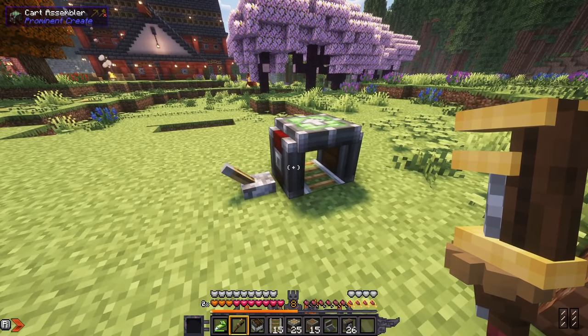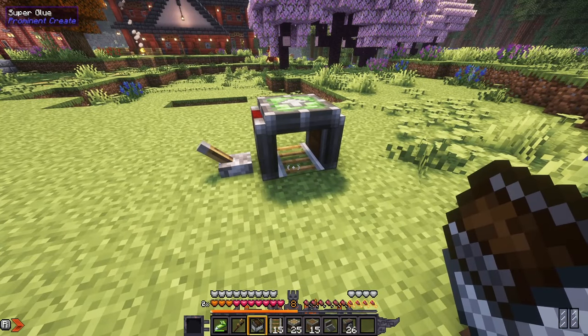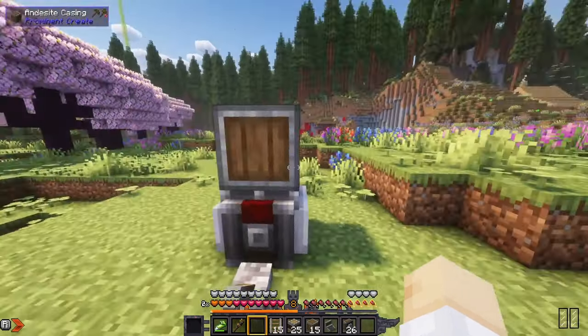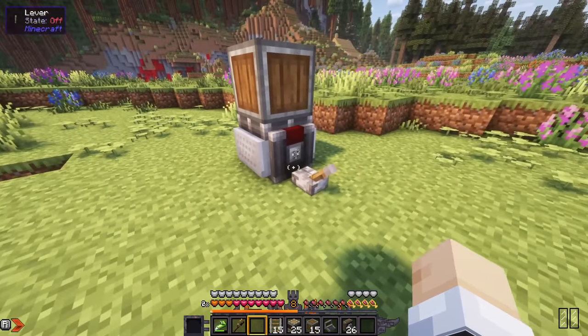Now we've turned the power off and placed this contraption in our inventory — right-click on the track and it places down again. So we can build this here and then move it into a cave, into the nether, into the end if we want, and just mine with it. That's pretty awesome.